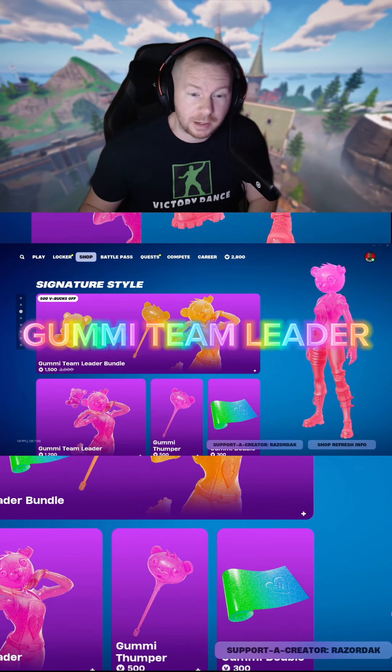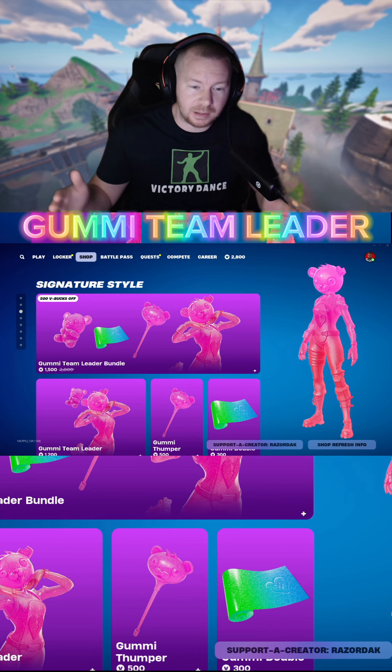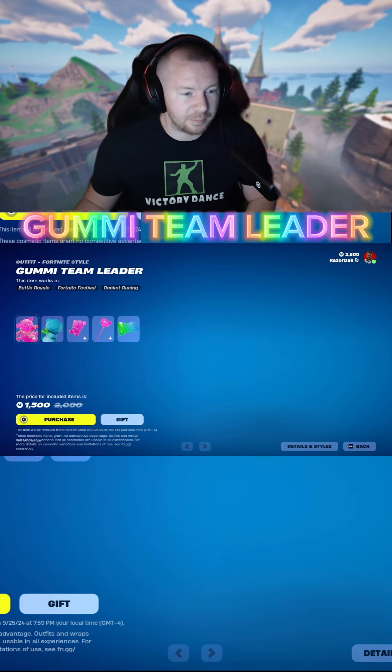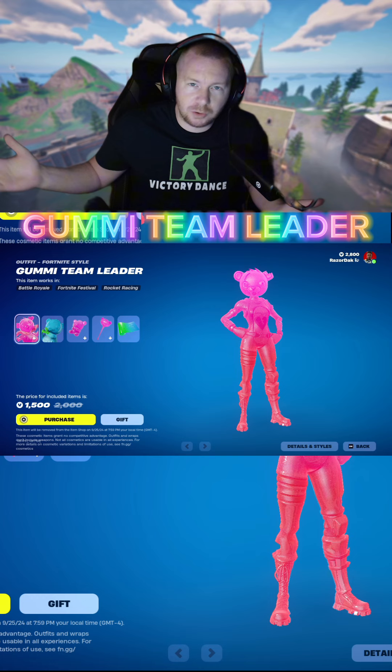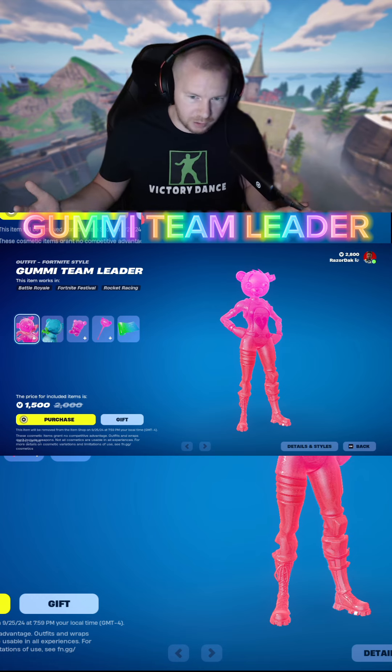The Gummy Team Leader bundle has come to Fortnite — it's here today in the item shop. Let's take a look at it. We have the Gummy Team Leader, which is the Team Leader skin we've been very familiar with over the years, but now we have the gummy version of it.